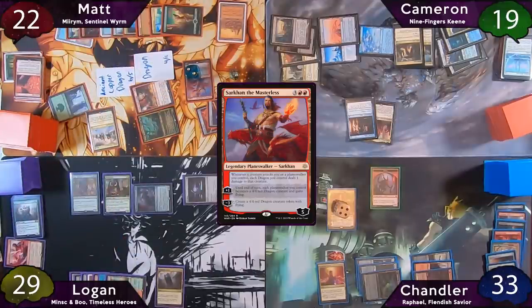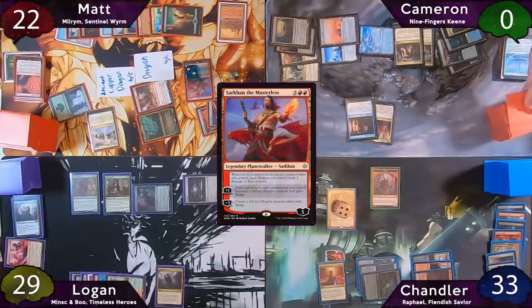Unfortunately for Cameron, this was more than enough to kill him. Upon his death, he looks at the top nine cards of his library and says he would have found a Gate and won the game that turn. So Matt just saved the table, and that four damage from Logan did actually end up mattering.